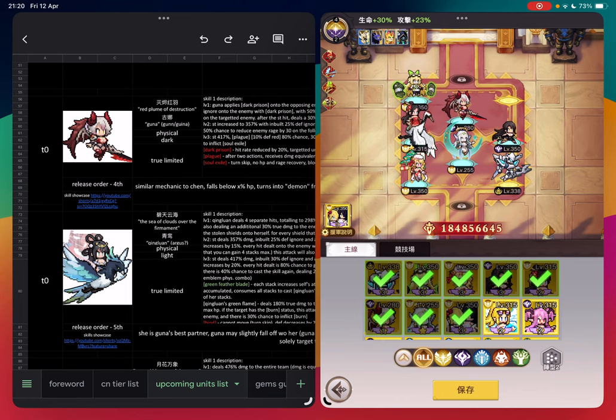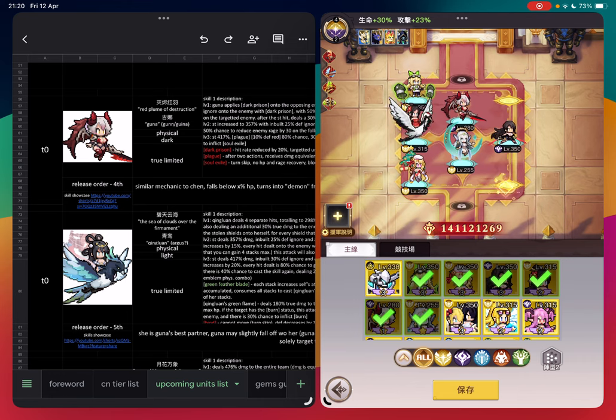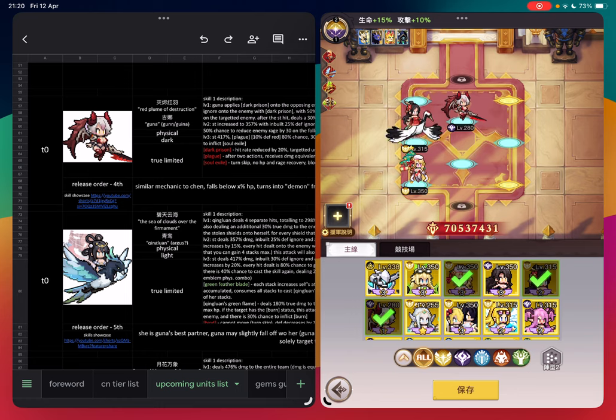Let me show you a demonstration. As you can see from my team — ignoring the assist slot and the main character for now — I have the three core units in my team: Qingluan, Guna, and Themis.